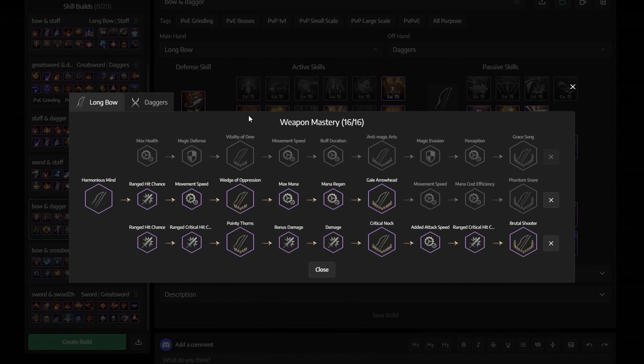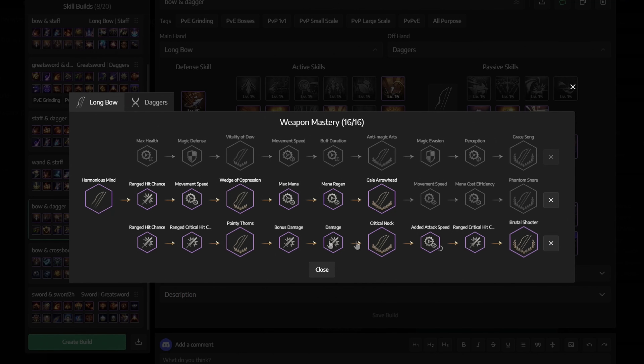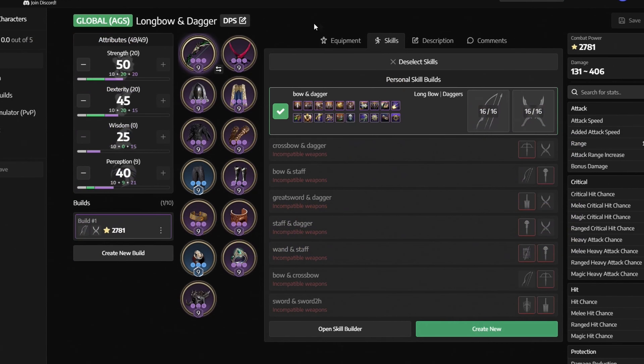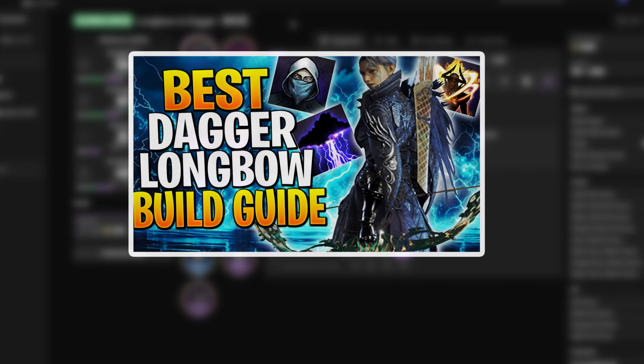Next we have weapon mastery, and this is how it should look like for the longbow — get the middle first, then the whole bottom row. And again this is how it should look like for the dagger — pretty much the same thing: get the middle first and then the bottom row. Next let's take a look at our gear, and all of this you can easily farm yourself. If you're interested in how to get these items and the full build guide then click the link in the description to watch my dedicated video on this setup.